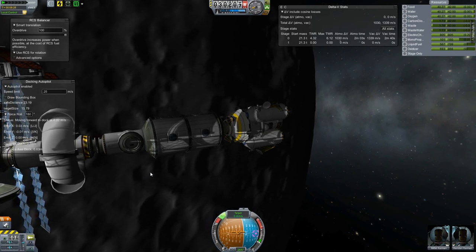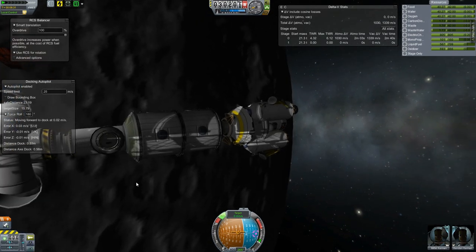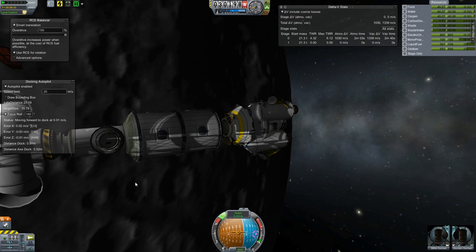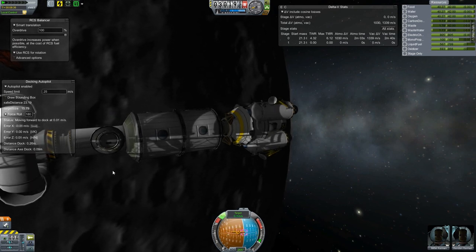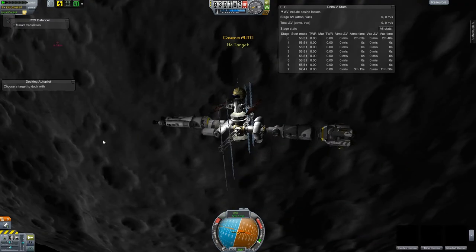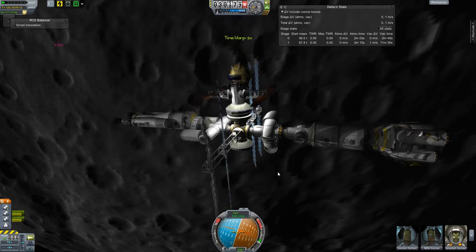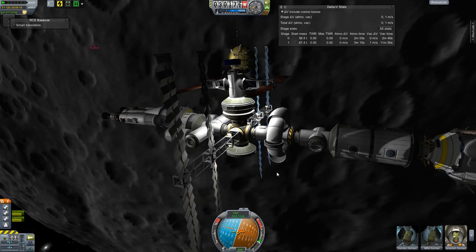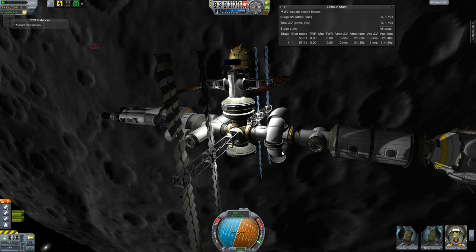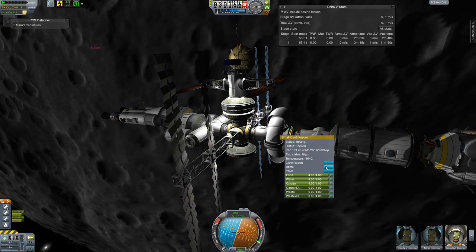And... magnets! I always end up doing the time warp trick after docking because space stations flex horrifically when you dock stuff sometimes. But let's go ahead and inflate this thing — and like I said, it's kind of ridiculous how much inflating happens here. I was worried it was going to collide, but it just barely clears that component.